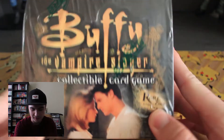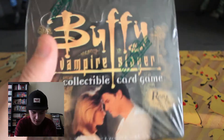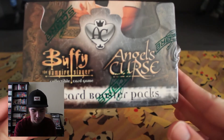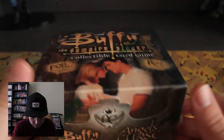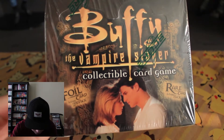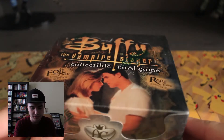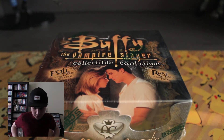Oh my god, I'm not doing well this episode. So this is a Booster Box — Buffy the Vampire Slayer collectible card game. The expansion is Angel's Curse. It says there's 12 cards per pack. Foiled card in every second pack, rare card in every pack. That's pretty extraordinary right there. We're already breaking the norm of that.